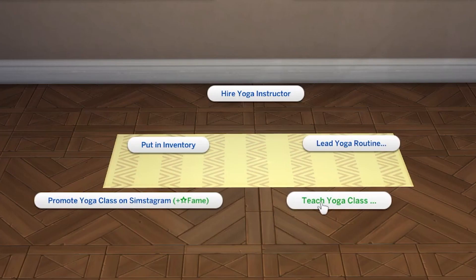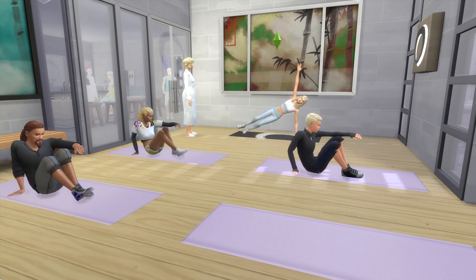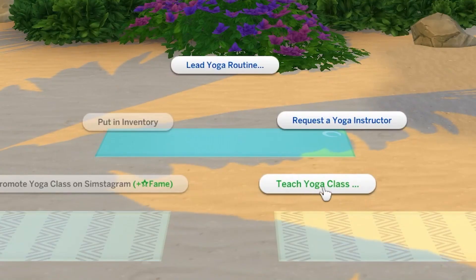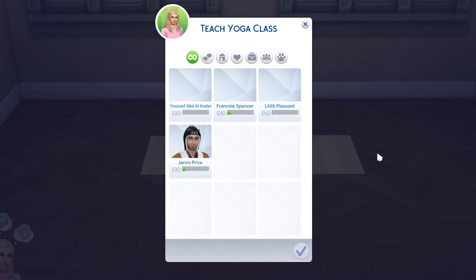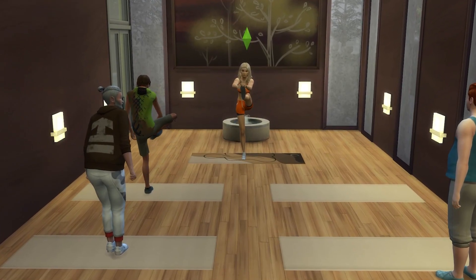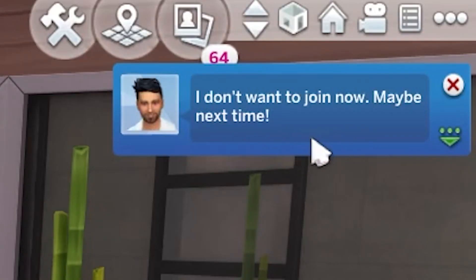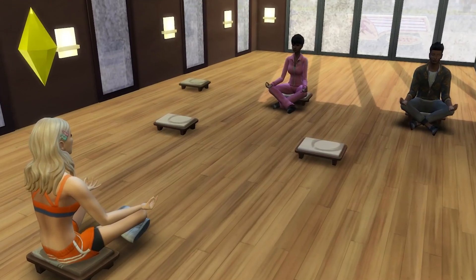You want to choose to teach a yoga class or host a guided meditation to get paid. If you choose to lead a yoga or meditation class, you'll instruct the class for free - and our sims need simoleons. If you host a public session, it's a free for all and any sim can join. If you host a private class, you can choose up to 5 sims to invite. I found hosting private classes to be much easier, but just because you invite someone doesn't mean they will join - they might reject you and say they ain't coming. A bit rude.